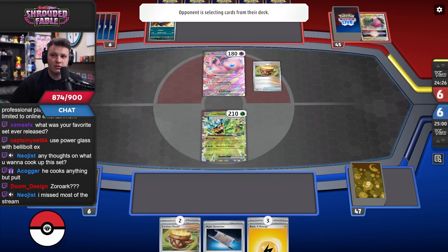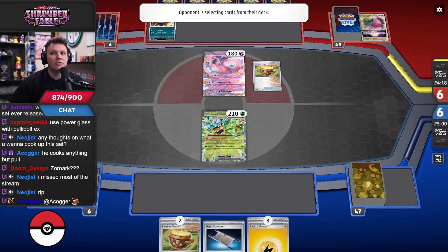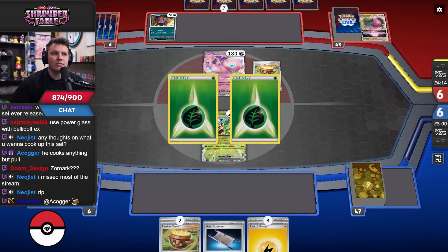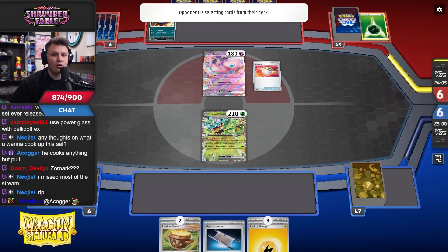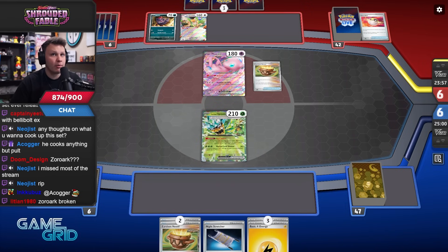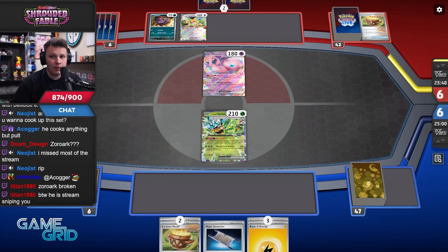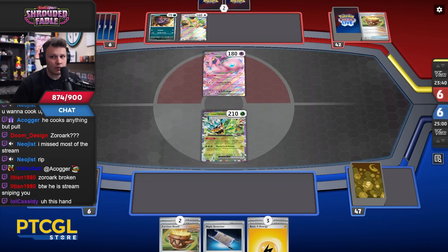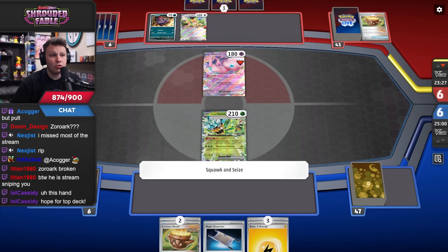Is it better to discard both energies off the Bolt if you know they will KO it, to give an extra energy on Ogre Pawn for next turn? Theoretically, but think about the situation — if you discard both energy off your active, they're probably not going to kill your active. So maybe you should discard somewhere else. It's not as simple as just discarding both off the active. You want to give yourself the most options based on what your opponent can and is likely to do — play around a mix of both.